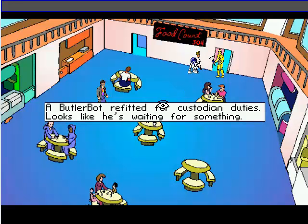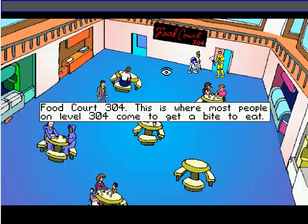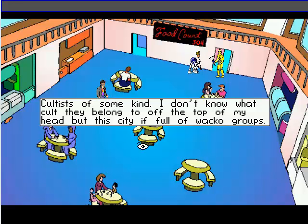A janitor bot — a butler bot refitted for custodian duty. Looks like he's waiting for something. Gee, I wonder what these are a reference to — I so wonder. Food court 304. This is where most people on level 304 come to get a bite to eat. Stuff on a stick — you probably don't want to know what exactly that stuff is. World of byproducts. Cultists of some kind — I don't know what cult they belong to, but this city is full of wacko groups.